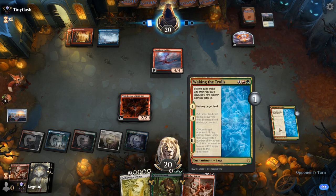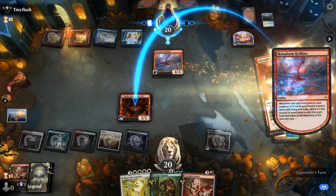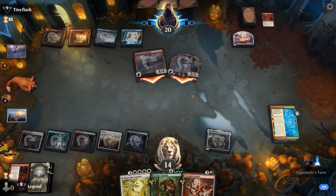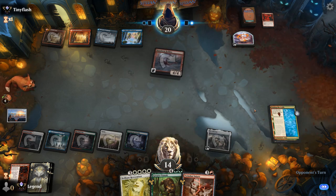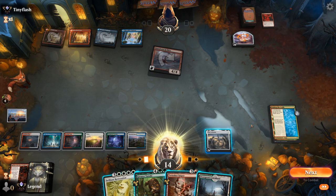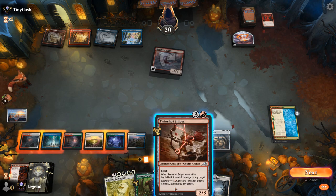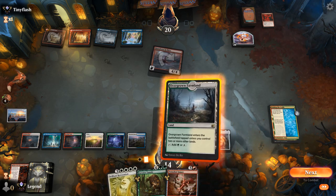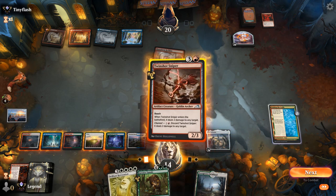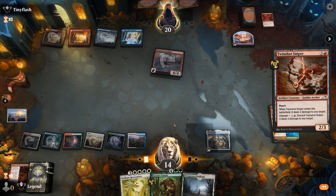Probably want to wait until Waking the Trolls is in the graveyard to then Restoration and get it back. A Braid destroys Reflection — could have also destroyed Celestus, so happy with that outcome. Take six. Get back Deserted Beach. Could also hardcast Tanuki — how much mana are we working with? Seven, so not enough for channel plus Restoration. Maybe hardcast Twin Shot just to chump and put it in the graveyard to get back later.